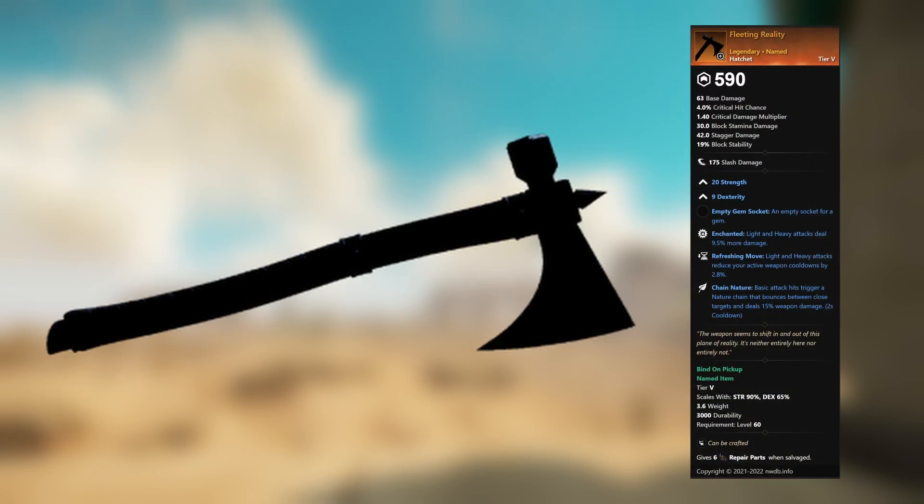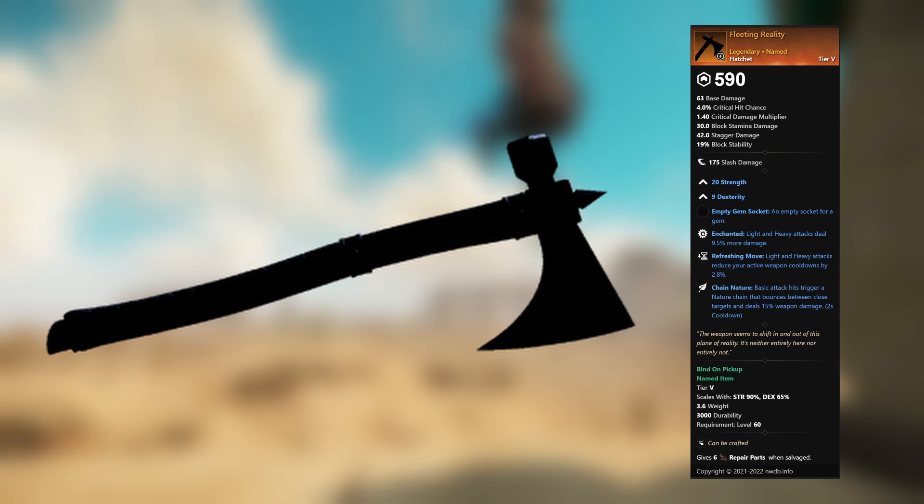Fleeting Reality — legendary unnamed hatchet. 20 Strength, 9 Dexterity, empty gem socket. Enchanted: light and heavy attacks deal 9.5 percent more damage. Refreshing Move: light and heavy attacks reduce your active weapon cooldowns by 2.8 percent. Chain Nature: basic attack hits trigger a nature chain that bounces between close targets and deals 15 percent weapon damage.